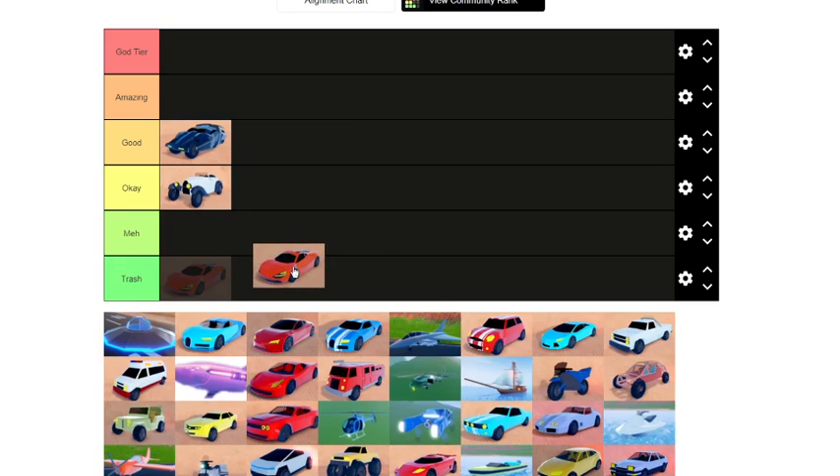Next we have the McLaren. New players will not know or care about this McLaren because the McLaren is one of the worst vehicles in the game and it should go in the trash forever. It's heavily overpriced and barely fast — it's 300k and it's barely faster than a Model 3 which is 16k. Hopefully that's enough for you guys to understand how bad the McLaren is.